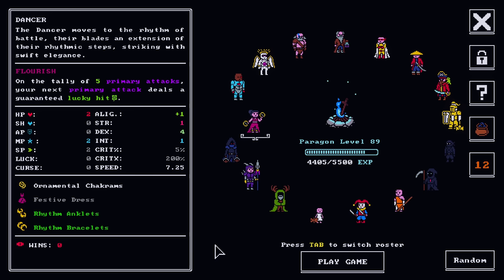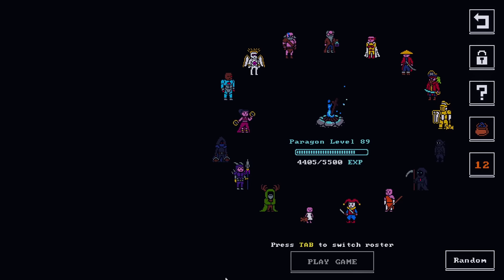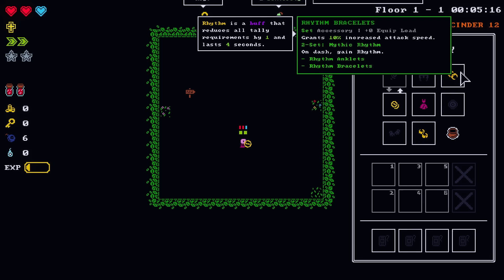Primarily dex — primarily good, sure. Let's see what we're working with here. Mythic rhythm activated. So the set is on dash, gain rhythm. And rhythm is a buff that reduces all tally requirements by one. That makes sense — instead of every five hits, it's every four hits.